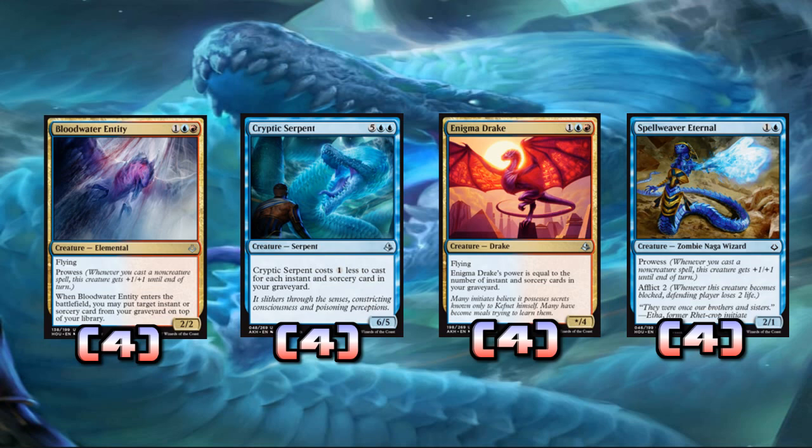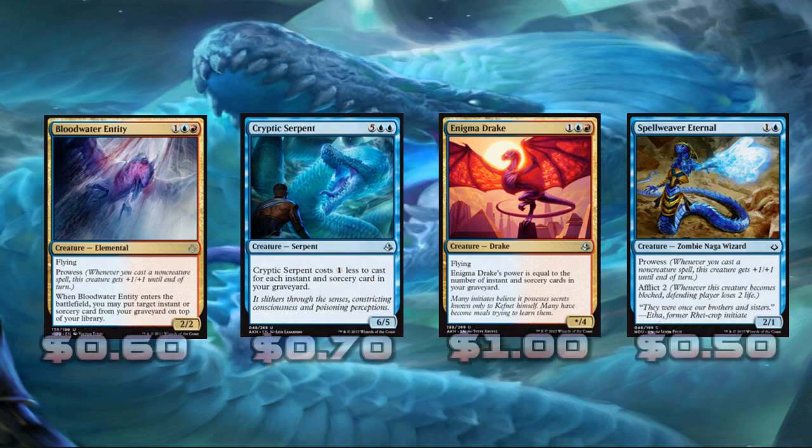Let's talk about Blood Water Entity because a lot of people hated this card — they didn't like it in draft, they didn't like it in constructed. But if there's a deck for this card, it's this one. It's a three-mana two-two with flying and prowess. The thing that makes this card good or not good, depending on your point of view, is when it enters the battlefield you may put a target instant or sorcery card from your graveyard on top of your library. This could be really good or really bad.